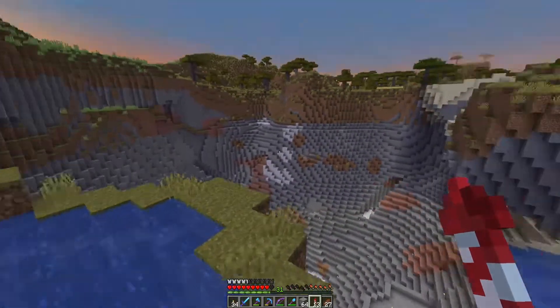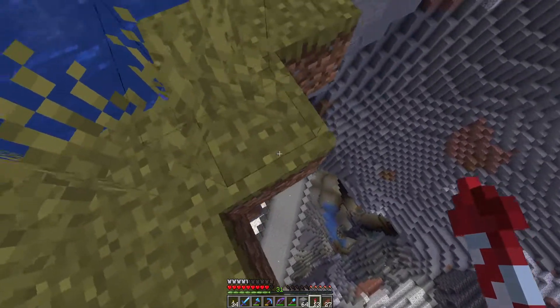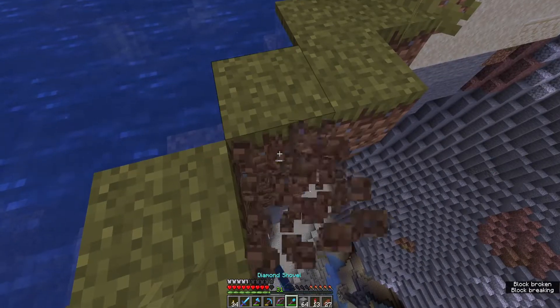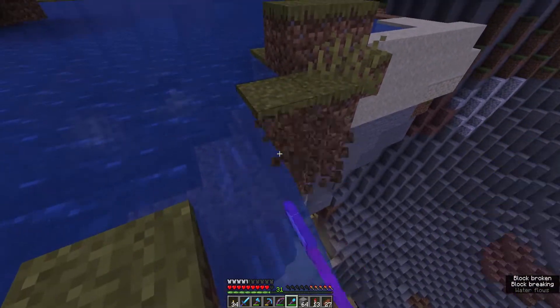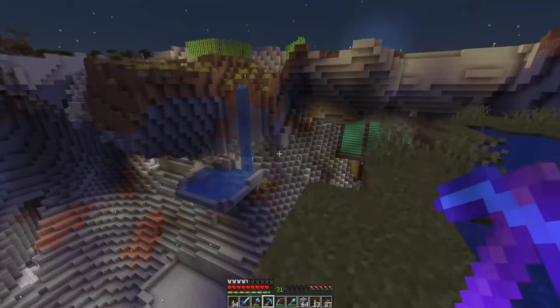I'll just land up on the edge here so that will pour into there. If I just take you out — and you're out — that's going to hit. So I've got one waterfall down to here, which I'll just now make a little bit bigger. Alright, those two are in place.